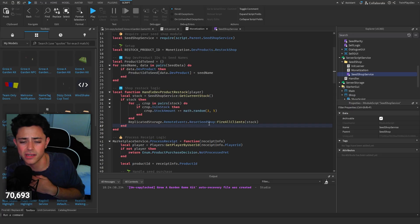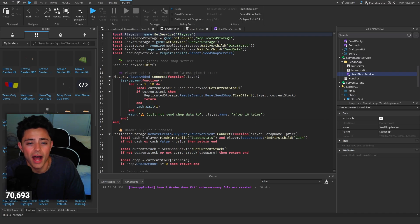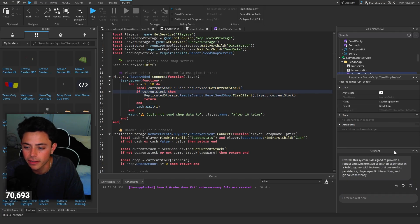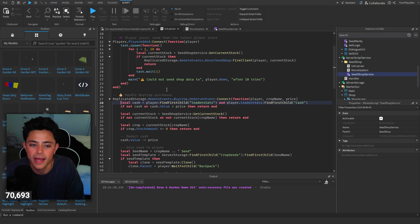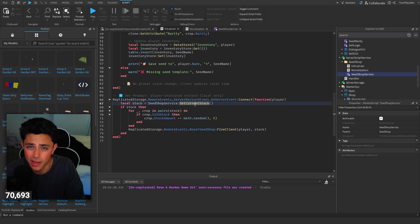Monetization: I need to fix this because handle dev product is actually sending the reset seed shop to all clients — so that's going to restock it for everyone. We don't want that, so I'll fix that later. This script initializes it, and basically when the player joins, we're going to go through a loop and a task, get the current stock — if there's a current stock, this is where we reset it, firing the client. That's where we give the player the current stock and the time. Down here there are server restock events: when it gets restocked and that whole event goes on, we basically fire the client the same way.